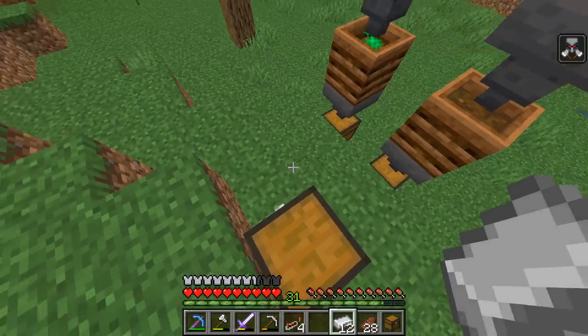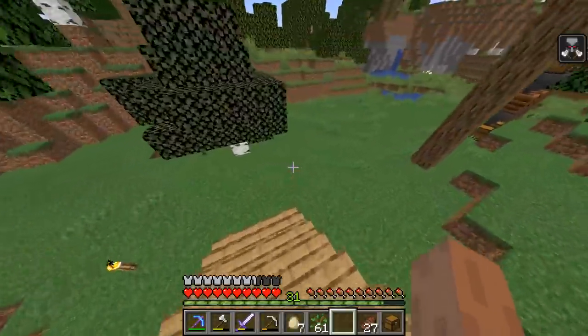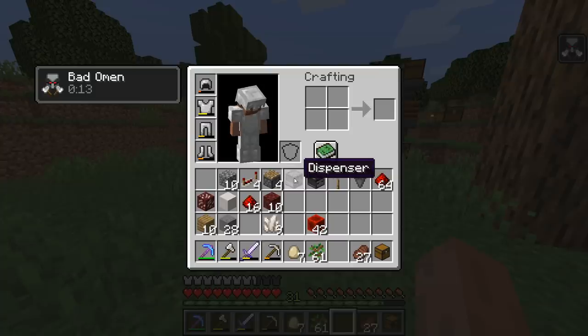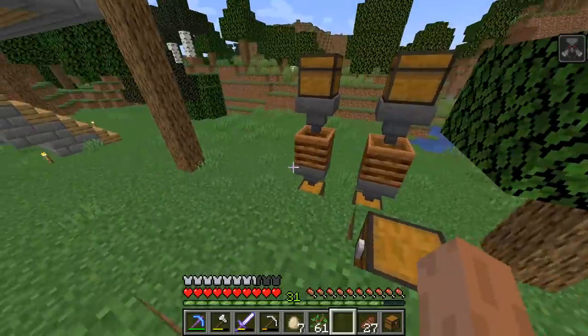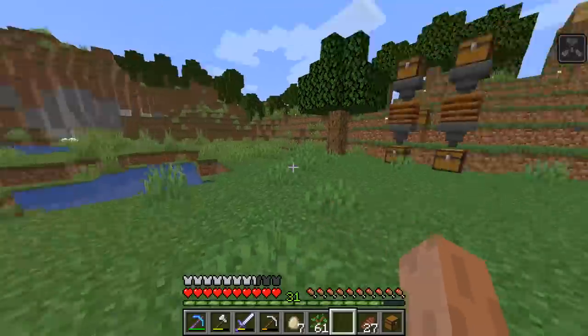I'll make a cactus farm or something. According to the tutorial, I believe I have everything I need for this tree farm. It's a pretty basic farm: a hopper, some redstone, lever, observer, dispenser, piston. Back in the day, tree farms used to be a lot more complicated than this. But with all the advancements in technology, you could probably basically make an iPhone in Minecraft nowadays.